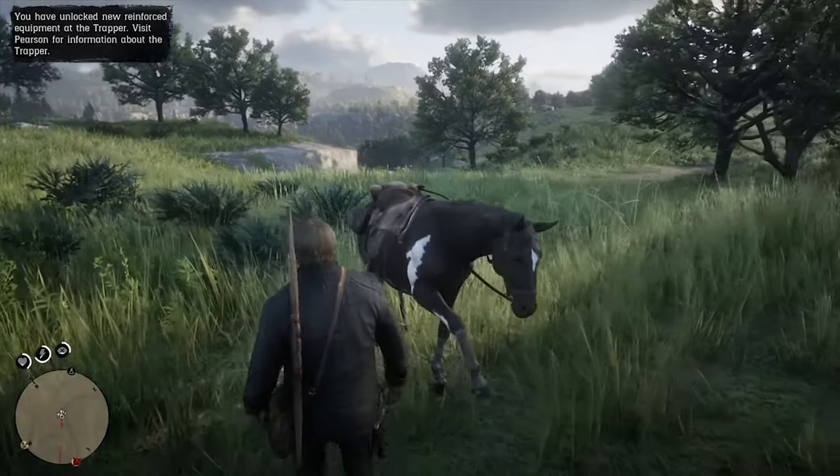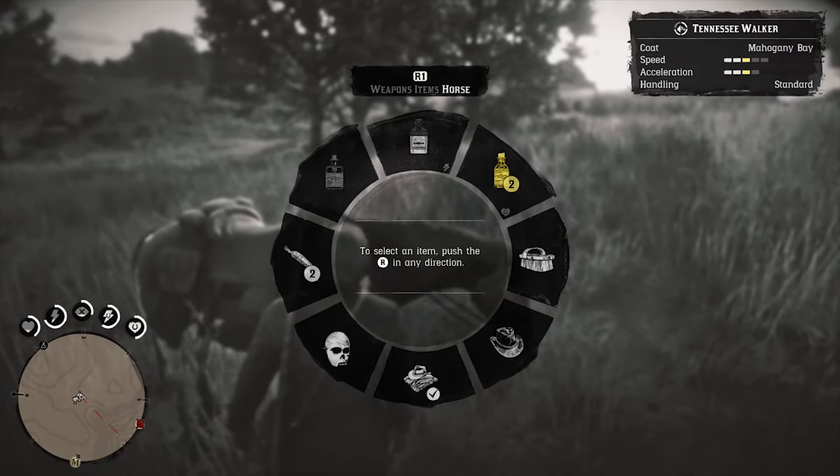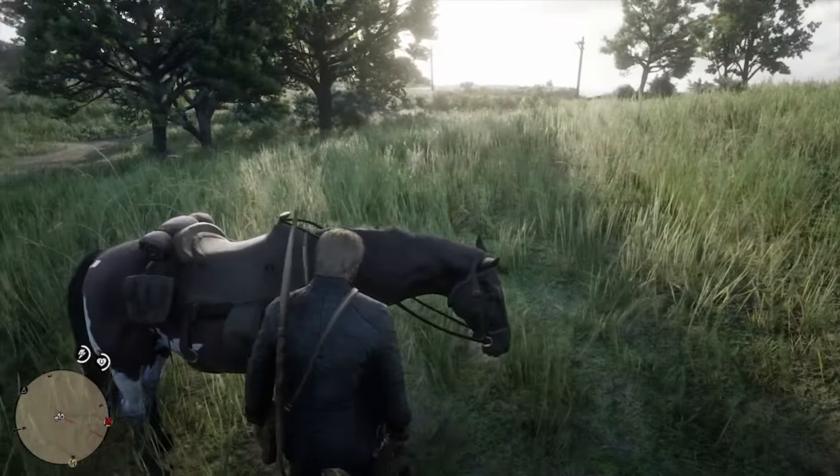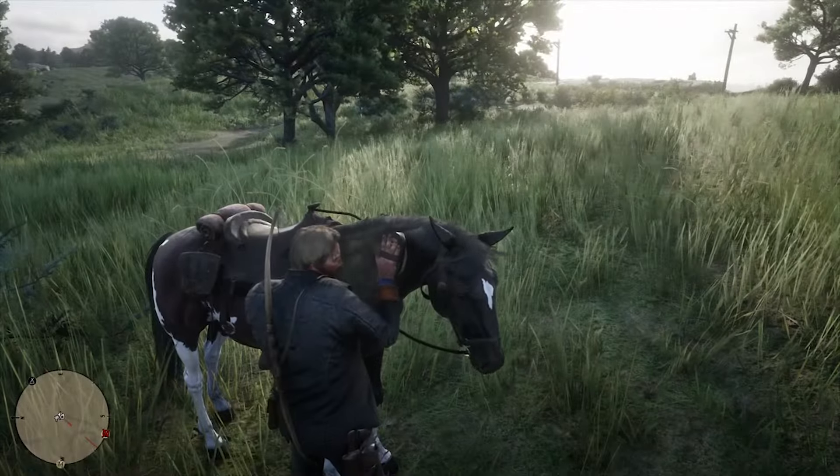To brush your horse, walk up next to it and open the item wheel. Navigate to the Horse section and select the Brush icon on the wheel. Brushing your horse regularly will keep it clean, so you'll want to stop to do this from time to time.